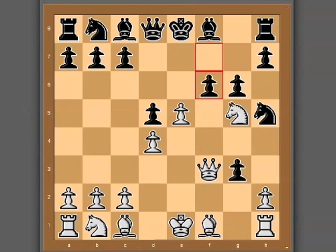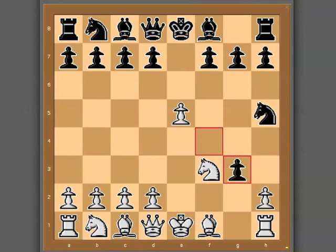So this is the Tashkent variation. Like I said, it looks kind of scary and menacing at first, but actually it's really not that bad. If black plays correctly — and as you saw, it's not difficult to do so — black's going to have absolutely no trouble in this position at all.